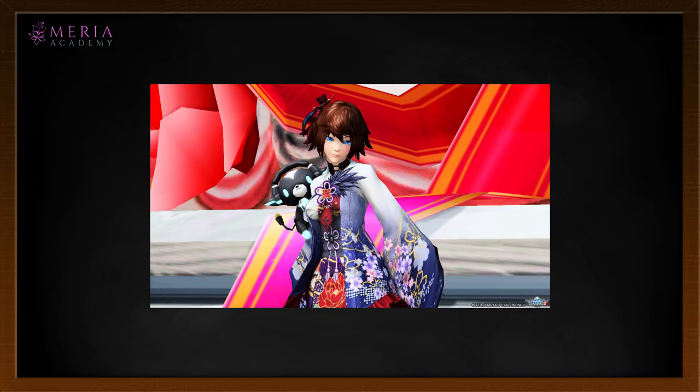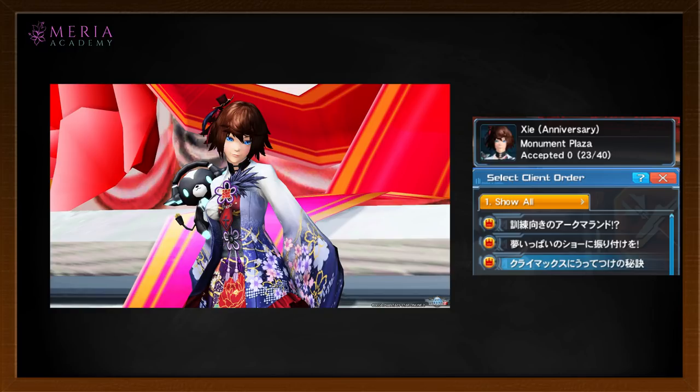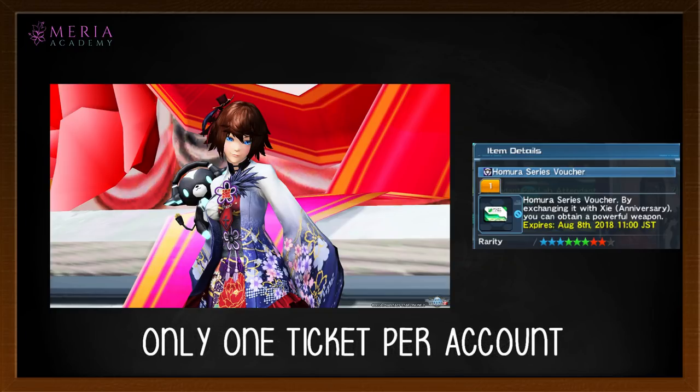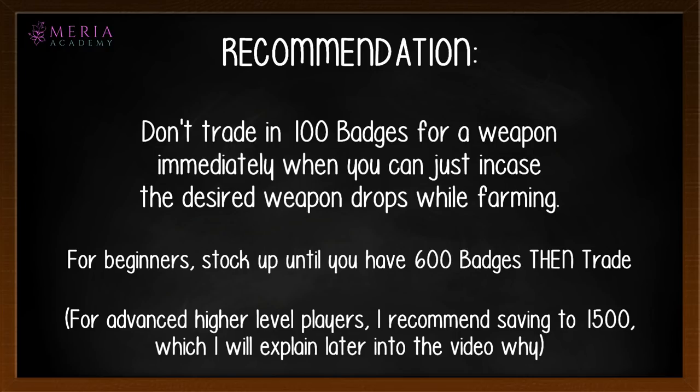Considering that in the past, getting a plus 35 weapon required either praying to RNG for drops or grinding collection files, this anniversary makes it much easier to catch up. Additionally, Zee has 3 client orders you can complete, and upon completing the third one — once per account — you get a ticket to trade for a plus 30 grinded Homura of your choice, so you don't have to grind from 1 to 30 on your own. Just remember: you can only do this once per account, so other Homura weapons will require the normal badge method. Also, I recommend saving your badges until you have 600 before trading, since Homura weapons can still drop in Archmeland while you farm.